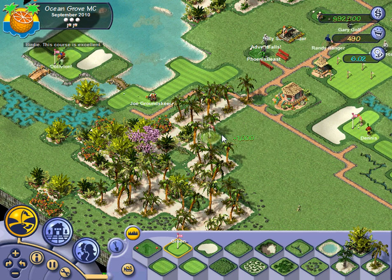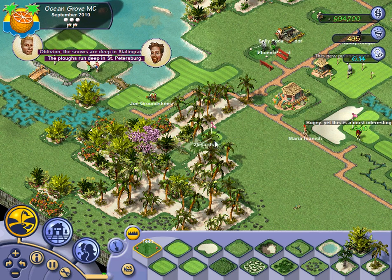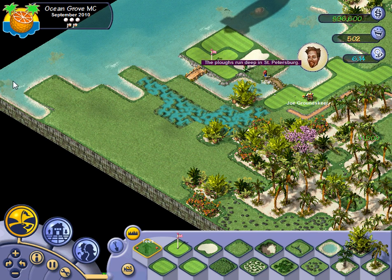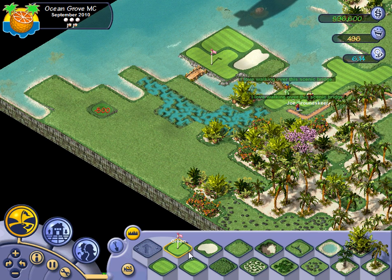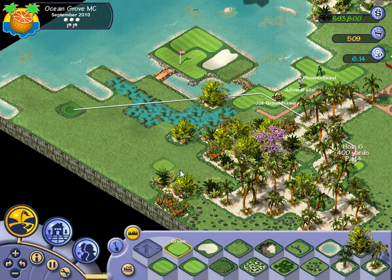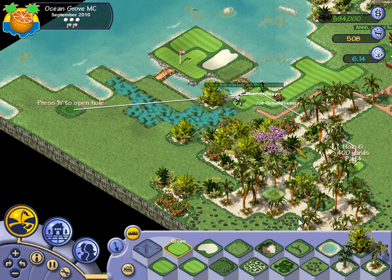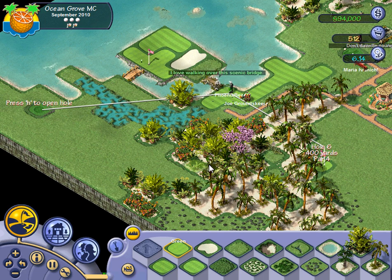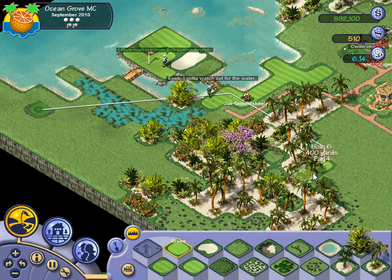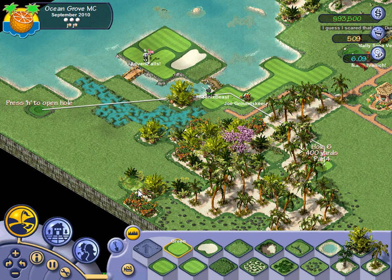For the next update we'll definitely be working on a new hole, and I'll start it probably somewhere in this area and finish it somewhere over here by the snack bar, so we can get people going by the snack bar again. I think I want to have the next green right here so I can put Randy Ranger on easy. The next hole rough outline will be something like this — some kind of nice dogleg. Maybe it's time for another par 3. We'll definitely be bulldozing through a bunch of these trees. If you guys have any ideas for holes, by all means — this is the area of the course we'll be concentrating on for the next hole.